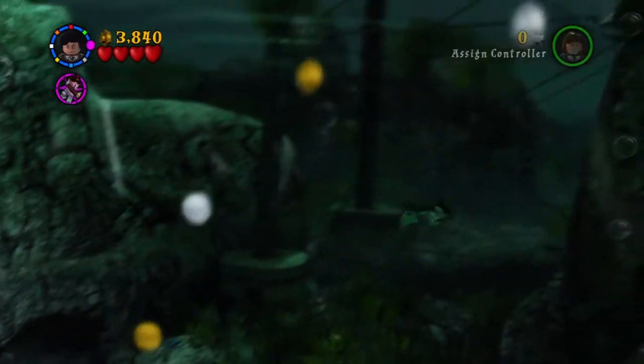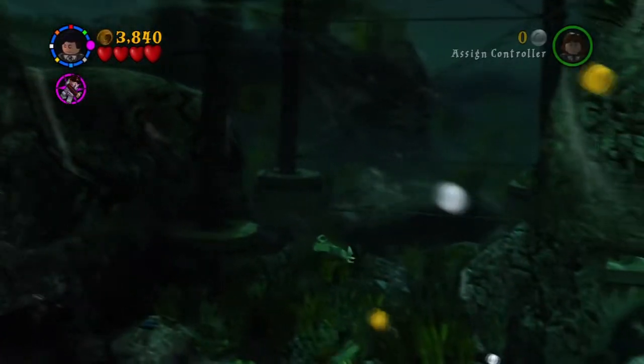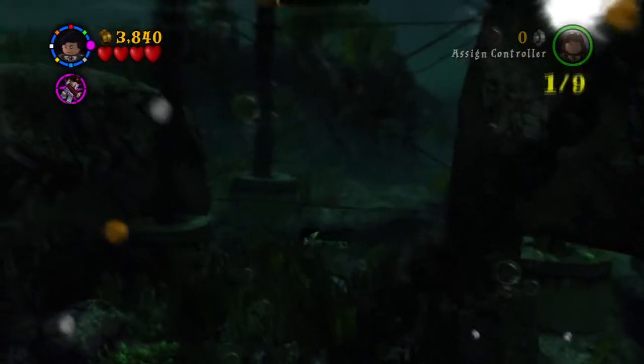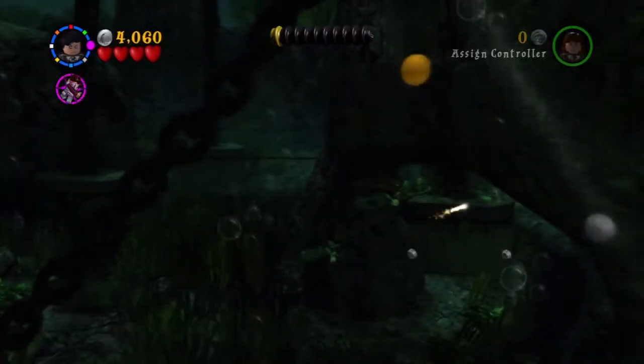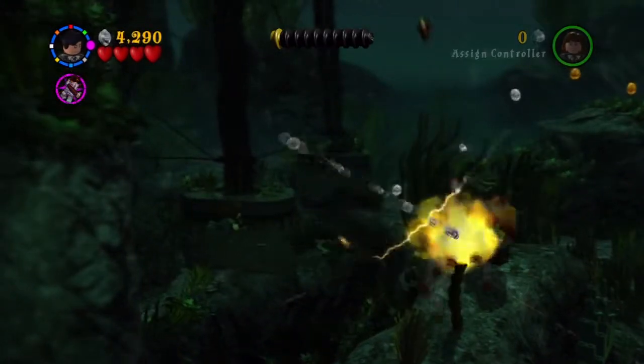There's a shell right under me, but I went past it - I know that I get it because I come back and look for it. That's actually the first out of nine, so you have nine shells to get. I think you get the Ravenclaw house crest or something - I think that's what it is.